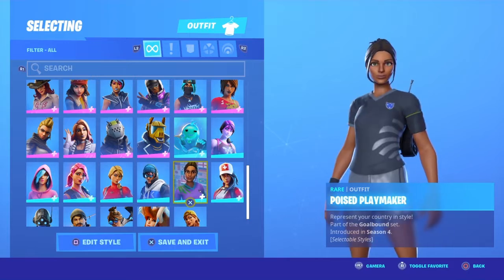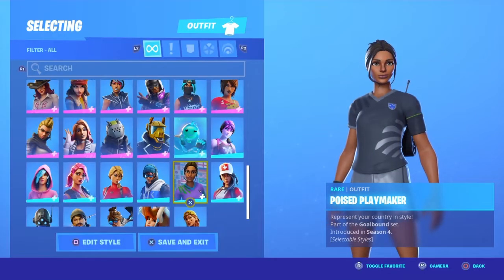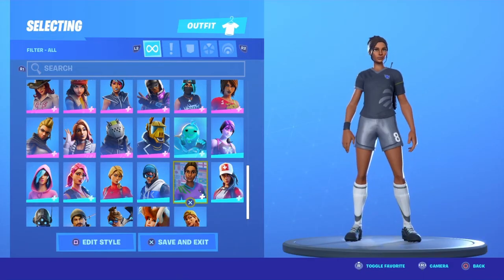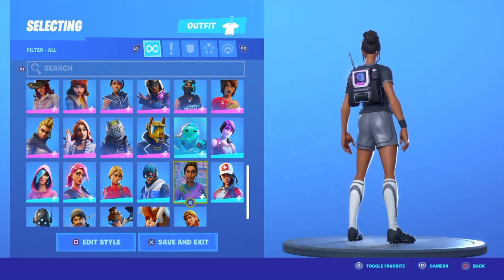And onto the last skin, which obviously has to be our 10 out of 10 — the Poised Playmaker. It's a soccer skin sweatiness — you know this has to be a 10 out of 10.